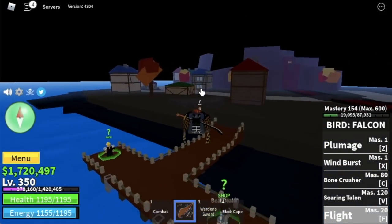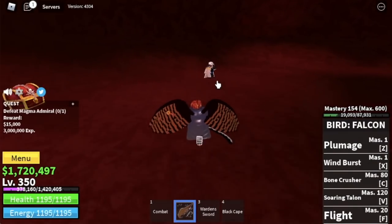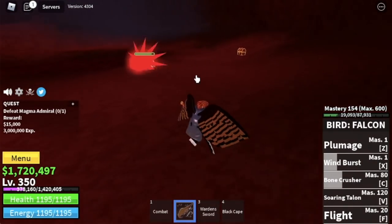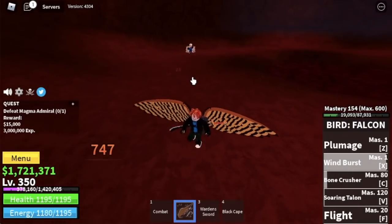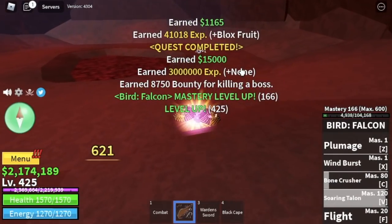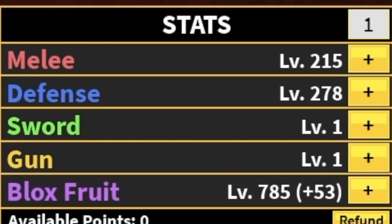Next area is the Magma Village. We're gonna start and end with the Magma Admiral. There's no wall here. My technique is to use two skills — wait for him to use his skill and use my other skill. Because if you don't use your skills for a long period of time and you don't damage him, his HP will regenerate. So better cycle your skills properly. Dodge, skills, dodge, skills — that's it. Goal level here is 425. Stat check: 250 Melee, defense 278, 785 Bloxfruits.